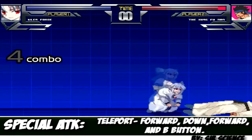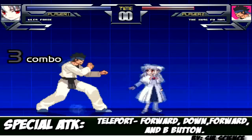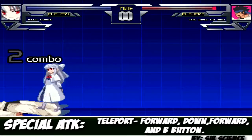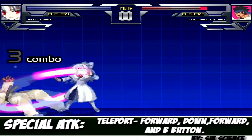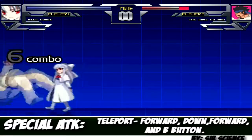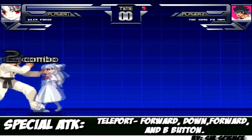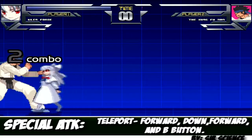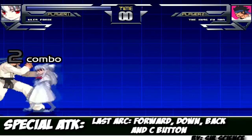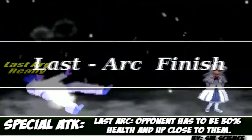Another move requires a full power bar and your opponent has to be at less than 30% of their health. Since this is training mode I'm just going to have to keep on beating on the opponent until they get down to that. Basically the attack will say 'Last Arc Drive — Ready,' and all you have to do is the combination toward, down, away, toward, and heavy. Note that you must be right next to your opponent for this to work. This move will actually finish your opponent off.